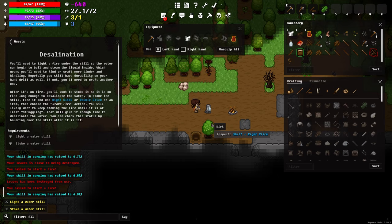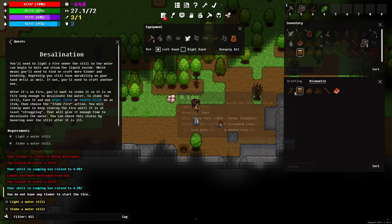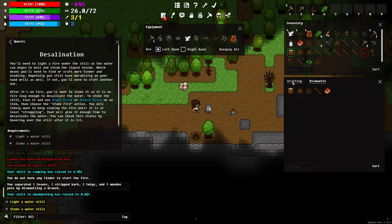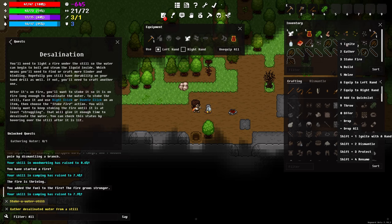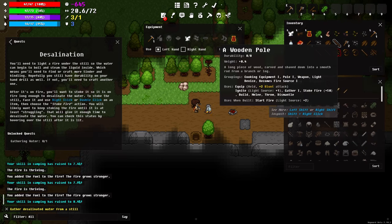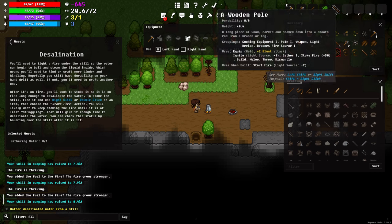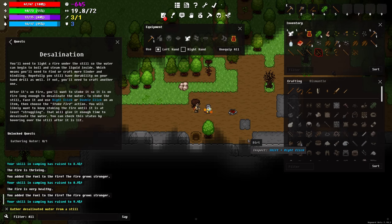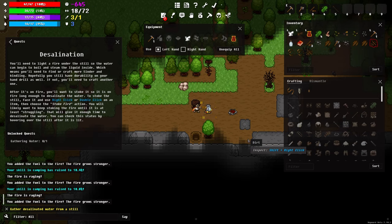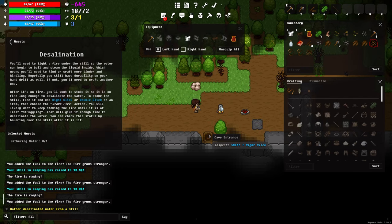Now it wants me to light a fire, just like with the campfire. As you can see it broke some of my leaf so I wasn't able to start the fire, and now it wants tinder that I don't have. I'll get around that by dismantling a branch, which gives me some leaves — try again, there we go. I'll stoke the fire with these poles — a good way to do this is to put the poles into your quick slot, set 'stoke fire' as the default, then just press five repeatedly. Now the fire is raging and should last quite a bit.